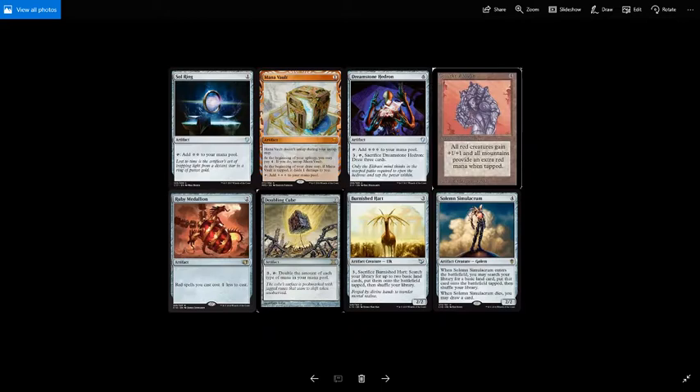Now let's look at some of the mana sources included in the deck. You've got your standards, like Sol Ring — 1 mana for an artifact that taps for 2 mana. Mana Vault is 1 mana for an artifact that does not untap during your untap step. It taps for 3 mana, and at the beginning of your upkeep you may pay 4 mana to untap it. At the beginning of your draw step, if Mana Vault is tapped, it deals 1 damage to you.